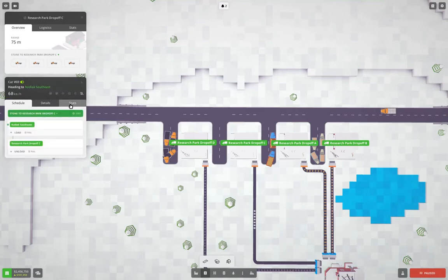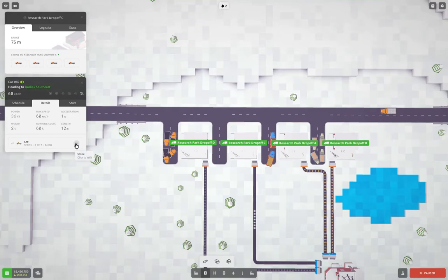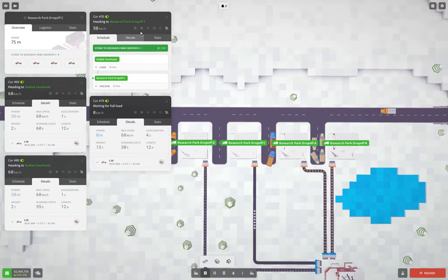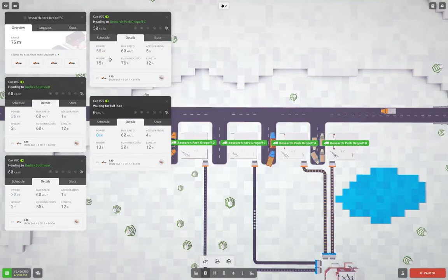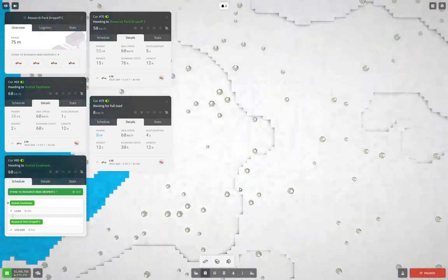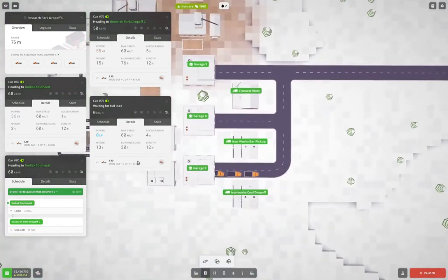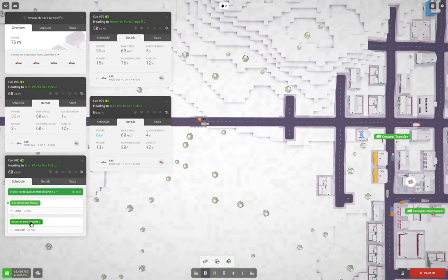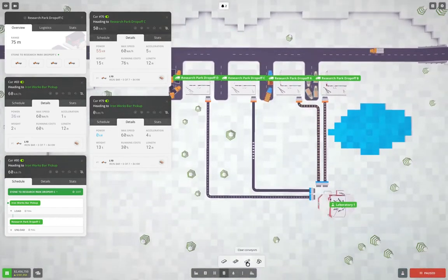We can refit the trucks — details, iron bar; details, iron bar; details, iron bar. Then if we go on schedule and find our iron works — which is over here — we can edit this and change that stop to Iron Works Bar Pickup. Now we need to clear the conveyor.